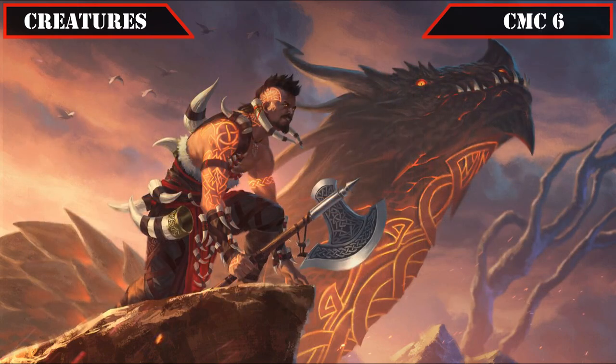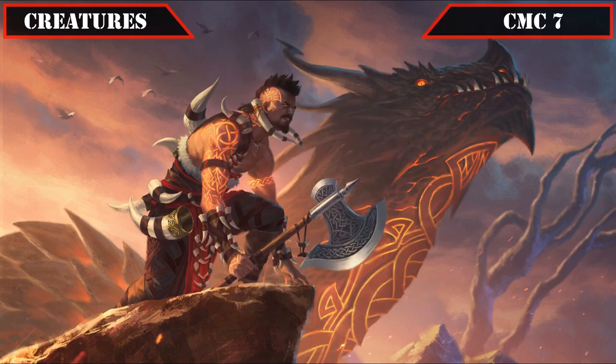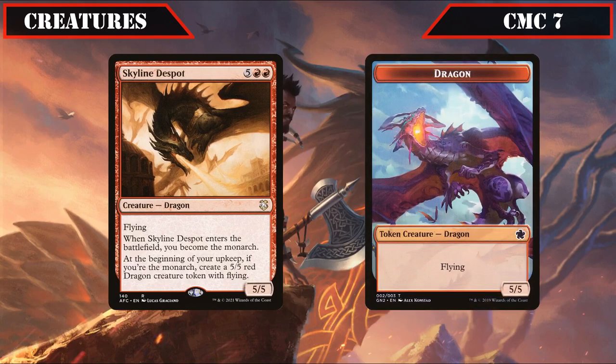The CMC 6 slot brings us its single entry with Aki Battle Squad, a 6/6 that once each turn when one or more modified creatures we control attack, untaps all modified creatures we control and gives us an additional combat phase, easily allowing our modded dragons to swing in twice per round, making it a potent finisher. Finally in the CMC 7 slot we have Skyline Despot, a 5/5 flyer that makes us the monarch when it ETBs and on our upkeep if we're the monarch creates a 5/5 flying dragon token, giving us an easily defendable source of card advantage that increases dragon production the longer we hold onto the crown.